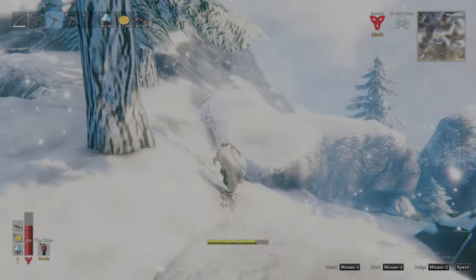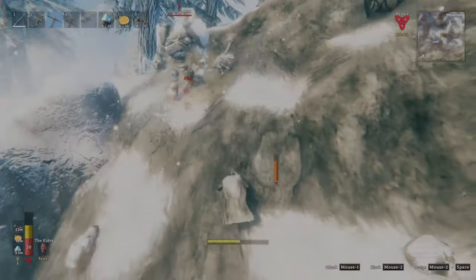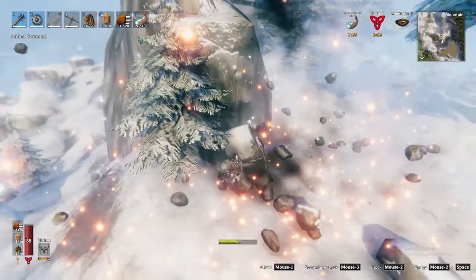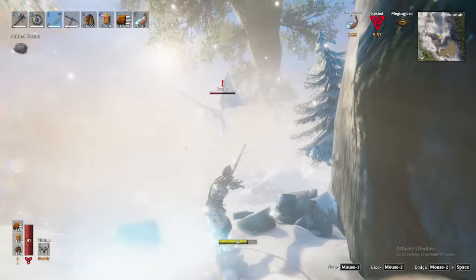Thirdly are stone golems, which when approached, will emerge from the ground, often mistaken for rocks. These behemoths pack a punch, so be very careful. They have a major weakness to pickaxe damage, so if you can find the room, hit them with a well-timed pickaxe swing. Once overcome, they will drop crystal, stone, and rarely the stone golem trophy. Crystal is mostly used in decorative construction, but is an ingredient in one specific weapon.